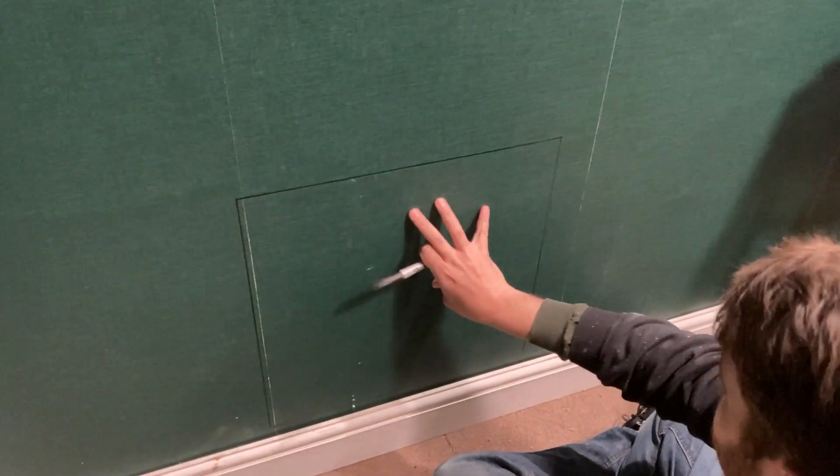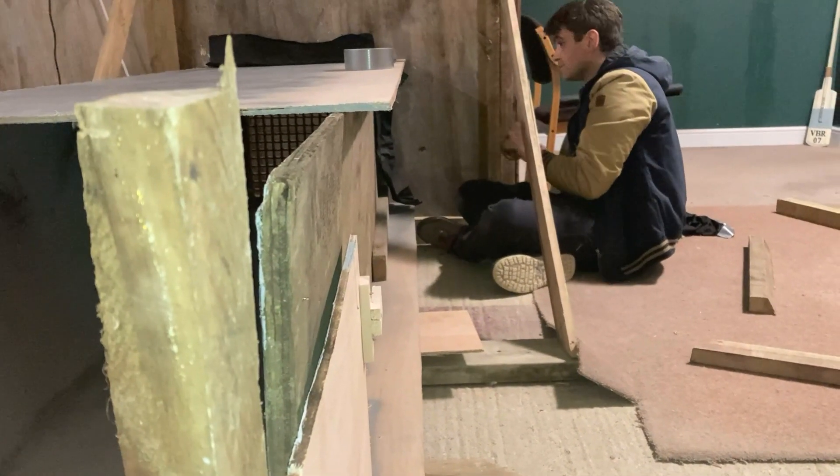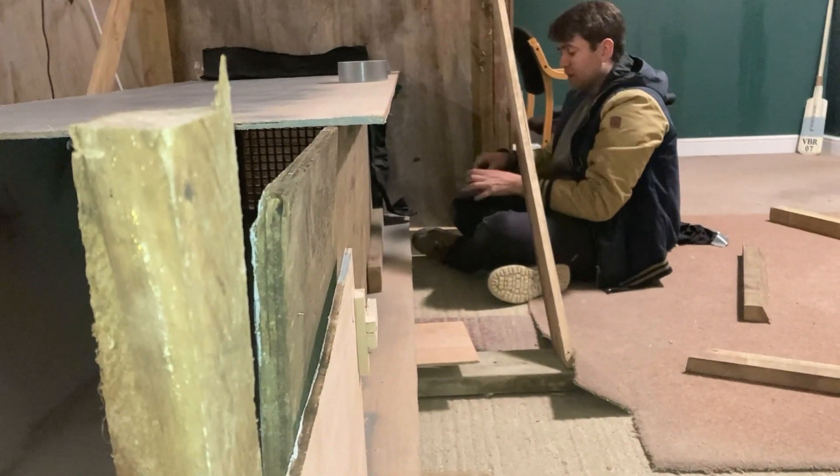What have you done Julian? Just drawn a square on the wall. Excellent, we're gonna cut this out. What's gonna be behind it? A vent. What are you doing Julian? Just block in the holes in the vent.